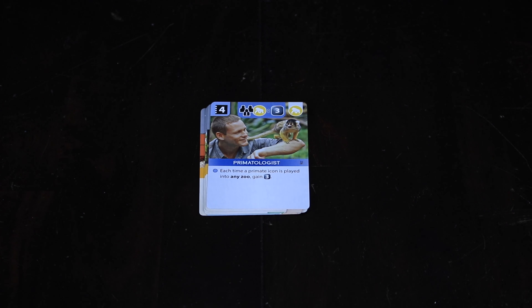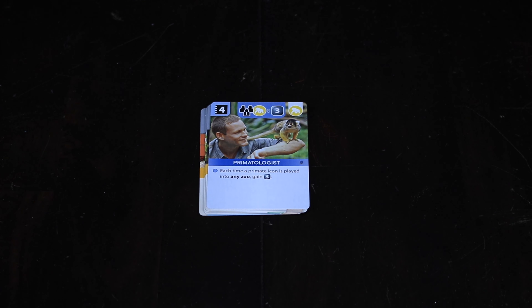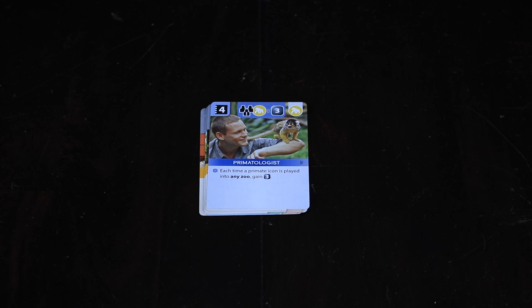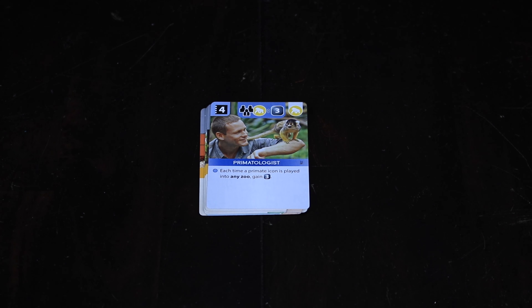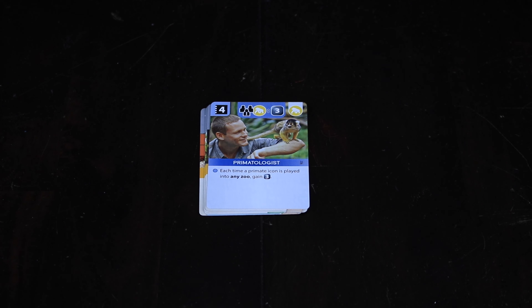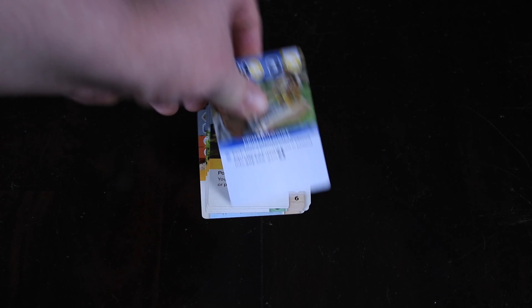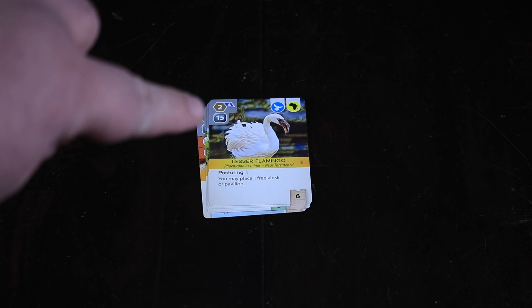You can build, you can place animals into your zoo, you can draw cards which give you things like animals, you can sponsor things, and you can play sponsor cards. The association action — that secondary board — is how you donate to conservation projects as well as pair up with different zoos around the world. Some cards pulled from the deck relate to the association board as different ways to donate to conservation causes. When you achieve certain levels, you place cubes on those cards and gain a lot of those shield points — conservation points.